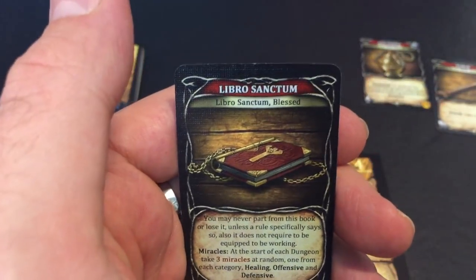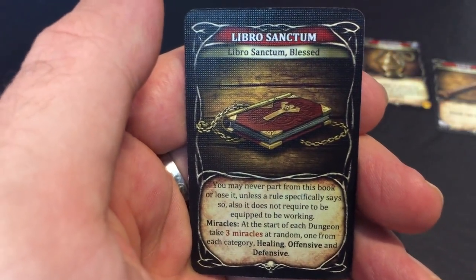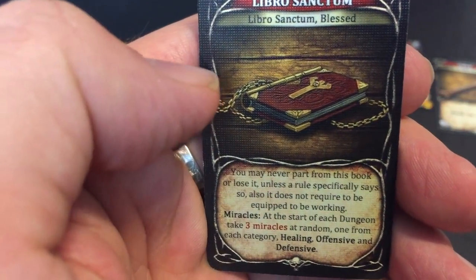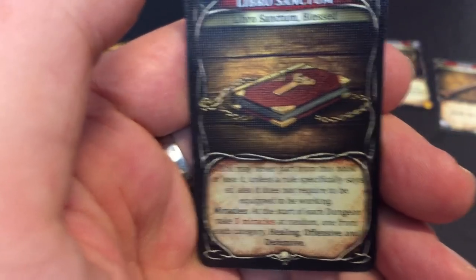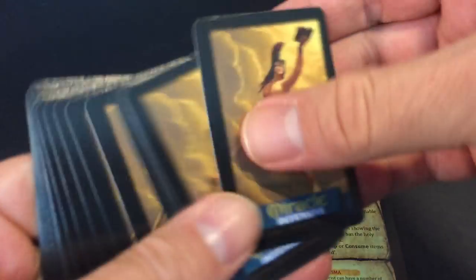My last item is the Libro Sanctum — my book of miracles. This does not have to be equipped, so I can just keep it on my character. It holds the miracles I take into each dungeon. At the start of each dungeon, I take three miracles at random — one from each category: healing, offensive, and defensive. So we're going to draw those now.